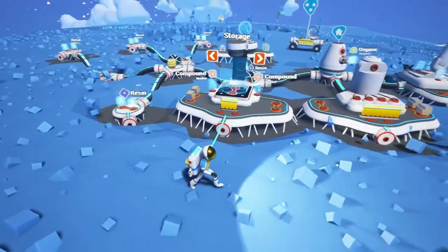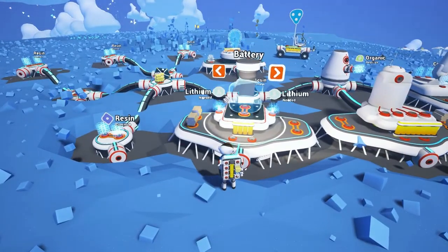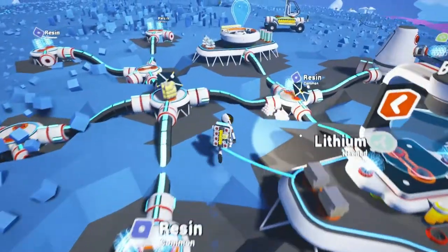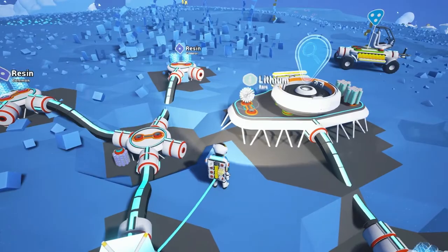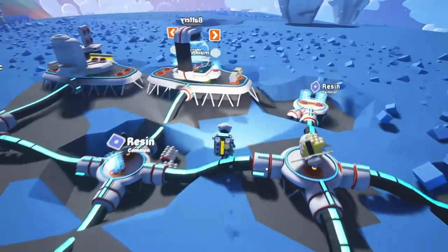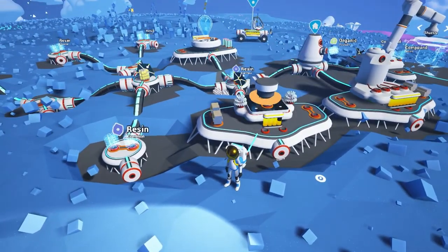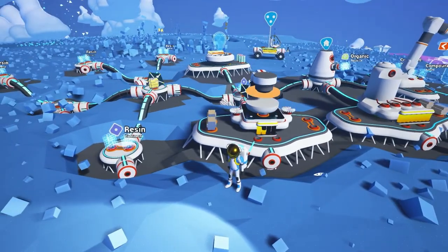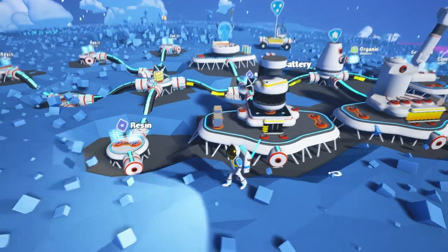I'm going to need some more resin. Wind turbine... battery, that's what I want. So the first thing I want to do is build a battery, and luckily enough I have the lithium to do so. What does a battery do for us? Well, it does exactly what you think it would do — it stores power. Which is really handy since the sun goes down a lot.